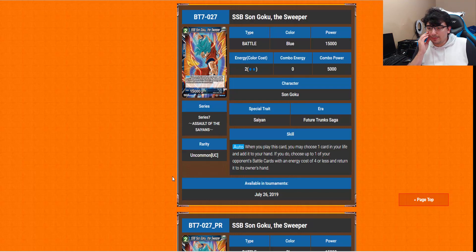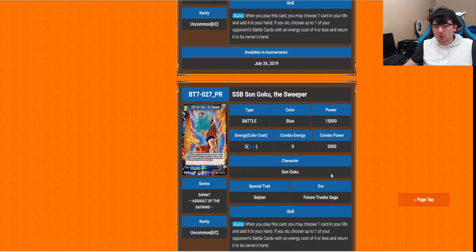We have Super Saiyan Blue Goku the Sweeper — the 2-drop Goku you'd use with the leader effect. The auto is when you play this card, you may choose one card in your life and add it to your hand. If you do, choose up to one of your opponent's battle cards with an energy cost of 4 or less and return it to the owner's hand. So it's a nice way to do energy removal while also self-awakening at the same time — pretty cool.